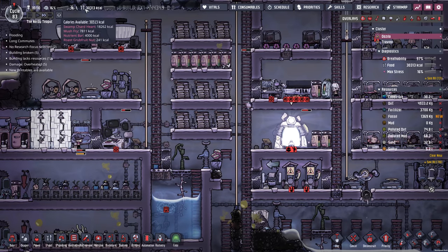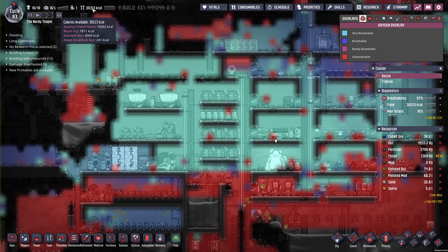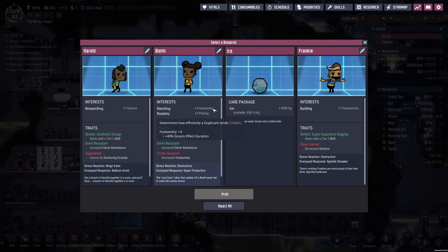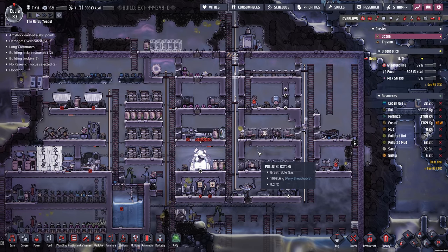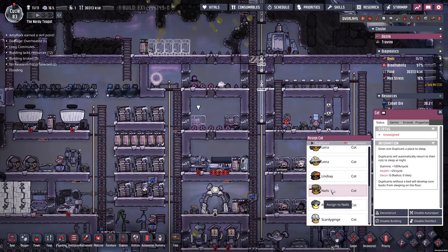With the amount of food that we've got and air that we're doing okay with, I reckon we could have another dupe — why the heck not? Let's have a look. Science research and husbandry, piloting. We need somebody. Decrease husbandry, increase germ resistance. Bunny, you are going to come and join us, and I am going to name you Amy Rock — thank you very much for your support on Patreon, Amy Rock. Come and join us. You know you're going to need a bed as well. Oh, we've got a spare bed — that is going to be Amy Rock's bed.